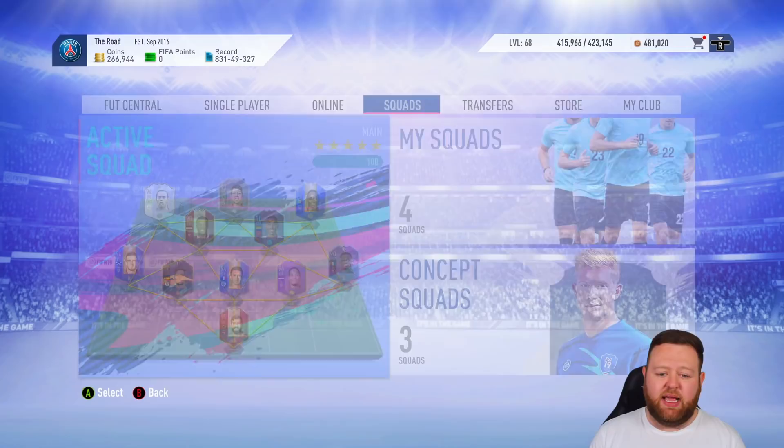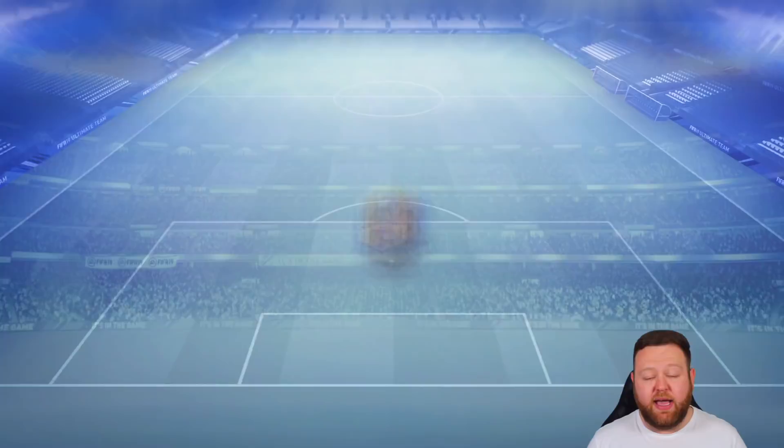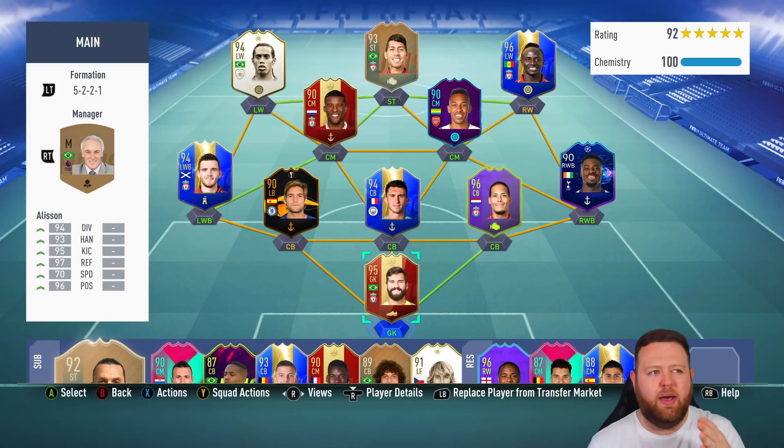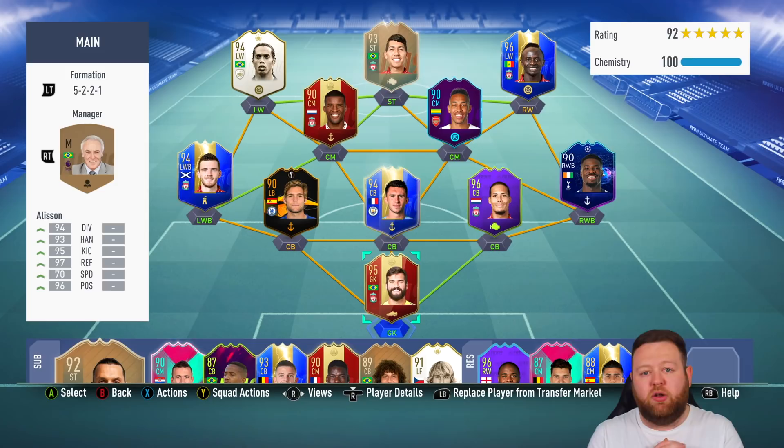That's basically going to wrap things up for today's video, guys. We've managed to get ourselves a 90-rated TOTS from the objectives. I'm not going to go towards the Belgian one in rivals because I don't like that challenge. I'll do the squad battles one, probably just off camera, so I can get that 88-rated Eggestein. This is the main squad — we've got Mane, Ronaldinho, Firmino — basically TOTS Liverpool and Premier League. It looks like a nice squad, however I did bottle the weekend league with it. Let me know what you think of the content this week with Bundesliga and Liga NOS. Smash a thumbs up, subscribe if you're new, follow me on Twitter and Insta — links are down below. I hope you all have a lovely day and I'll catch you next time. Peace.